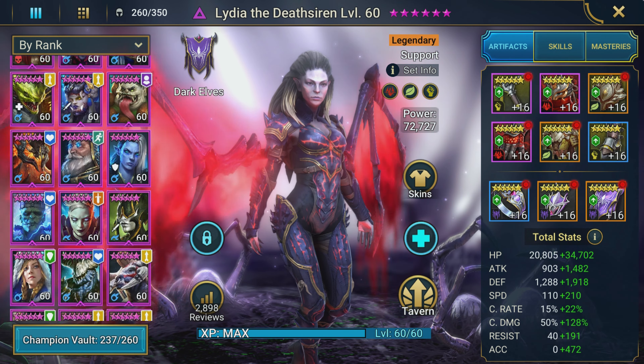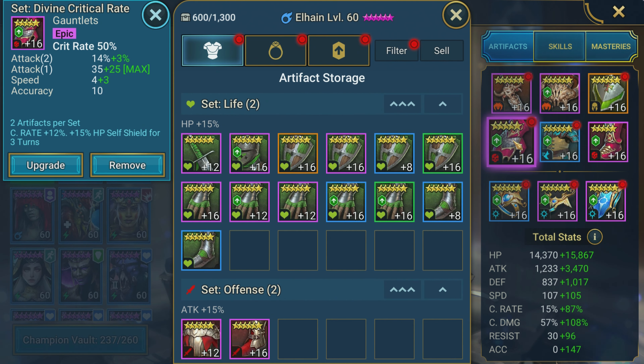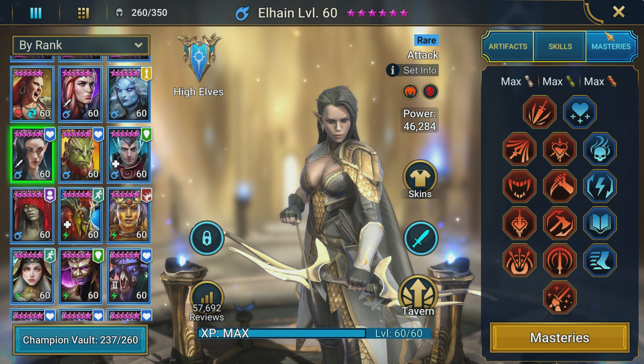Let's take a look at Elaine's stats and what you want to shoot for. She's in a five-star glove — crit rate gloves — we just made sure she was crit-capped. Her total stats: only 165 crit damage, so not that amazing. She's picking up too much accuracy from her gear pieces. She's at 212 speed — fast enough to usually go twice before the enemy on 12-3. She has 4,700 attack, pretty glass cannon. She's got a two-piece Cruel set, and she was basically running through it in eight seconds — almost as fast as Saurus.